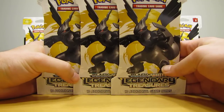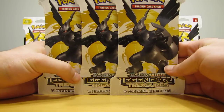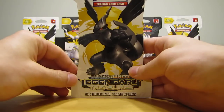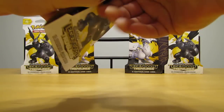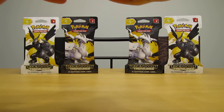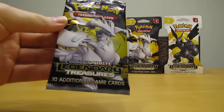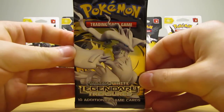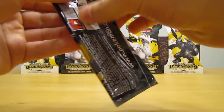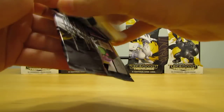I'll be opening three of the Legendary Treasures Booster Packs that have Zekrom on the cardboard cover. Now Legendary Treasures is mostly a reprint set. There is something called Radiant Collection, a 25 card subset inside. Cards I'd be hoping to get from this set would be Mew EX Full Art or a new EX card, Chandelure EX.